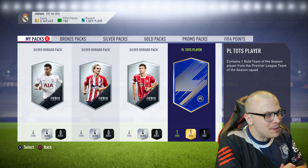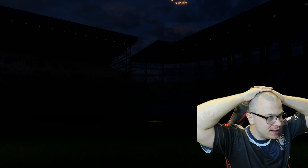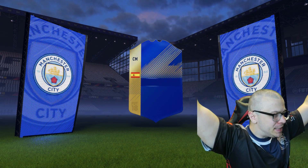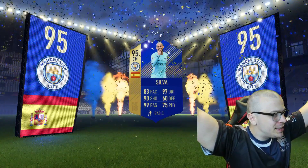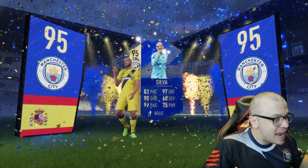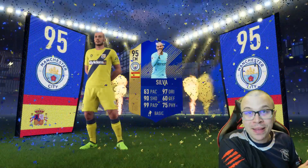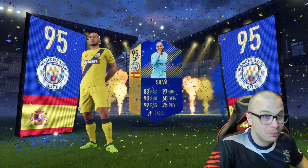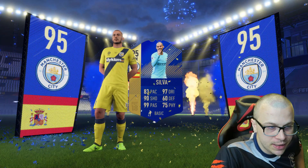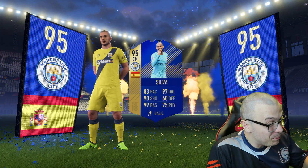Premier League Team of the Season player pack — can we pack a higher-rated Premier League TOTS player? Walk out! Oh my goodness — Spanish, central mid — David Silva! 95-rated David Silva: 83 pace, 97 dribbling, 90 shooting, 60 defending, 99 passing, 75 physical. An insane player in a pack! One of the highest-rated Premier League Team of the Season cards. I paid around 20,000 coins and got a very expensive player. Let me check his price on futbin — his price is around 350,000 coins. What a great pull!